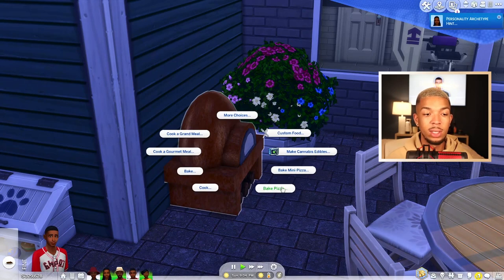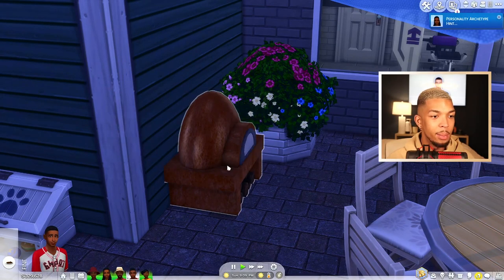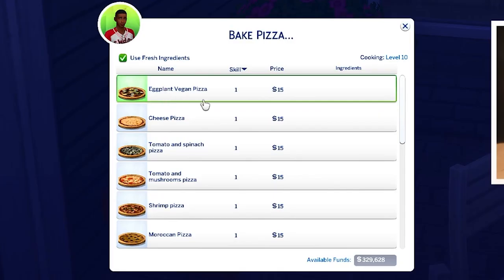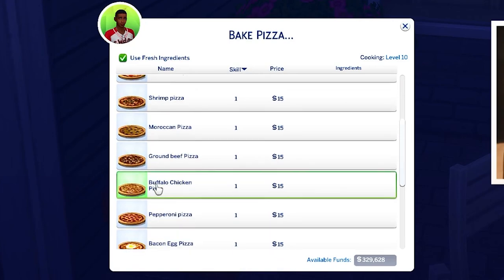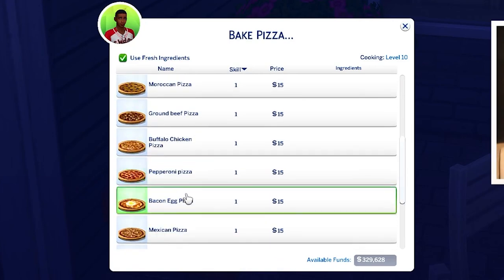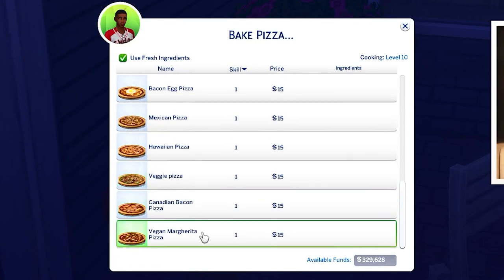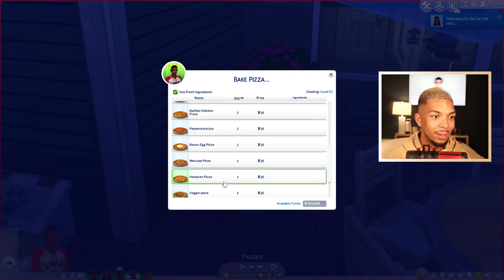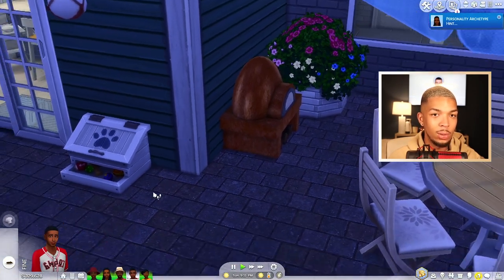Which is really cool — let's go ahead and bake a pizza. This mod comes with a bunch of new pizza recipes: eggplant vegan, cheese, tomato and spinach, tomato and mushroom, shrimp, Moroccan, ground beef, buffalo chicken, pepperoni, bacon egg, Mexican, Hawaiian, veggie, Canadian bacon, and vegan margarita pizza. So a lot of different pizzas. I personally love breakfast pizza — I love egg on my pizza, it's really good. Don't knock it till you try it.